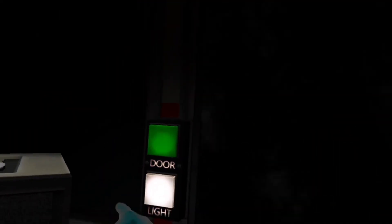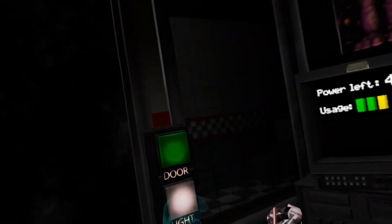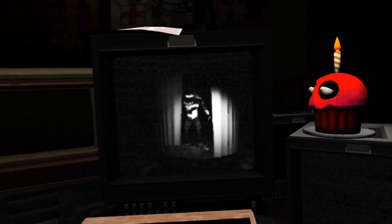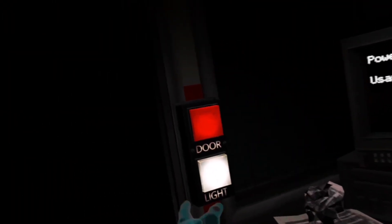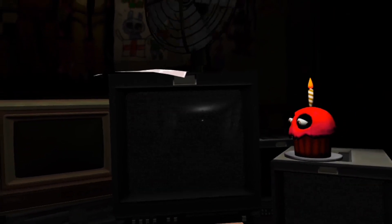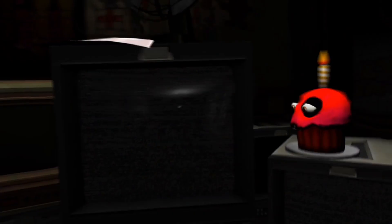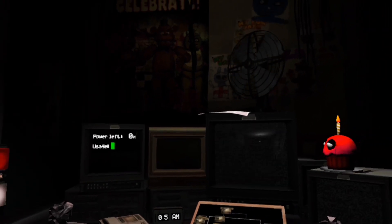There he is right there — both animatronics coming at this time of night. Freddy's there, we can't even open the door. We just can't do anything about Freddy. Bonnie we're chilling. This is what makes this game a little easier — we just have to watch this side and Foxy, because we can't do anything about Freddy. Close the door — Foxy's coming, so we're about to lose a hell of a lot of power. I shouldn't have switched cameras, that just wasted power.